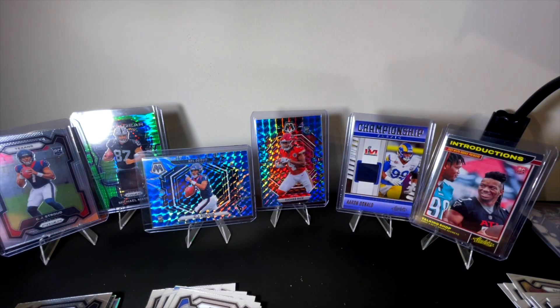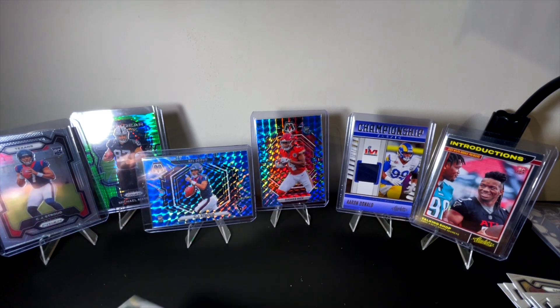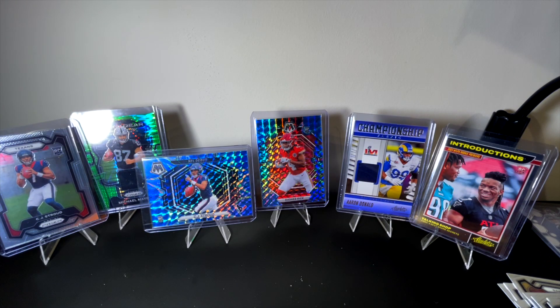Rashee Rice — okay, we'll see. We have the variations from Mosaic but we have the base from Prism, and as weird as it is to say, Mosaic just doesn't hold the same value as even Prism base. It's weird because you'd think the blue reactives and inserts would be worth more, but that's not necessarily the case. Alright, that was our final pack — I'm going to get things cleaned up here and then go through all the hits.